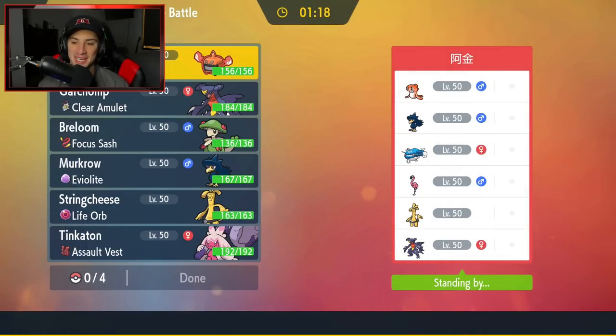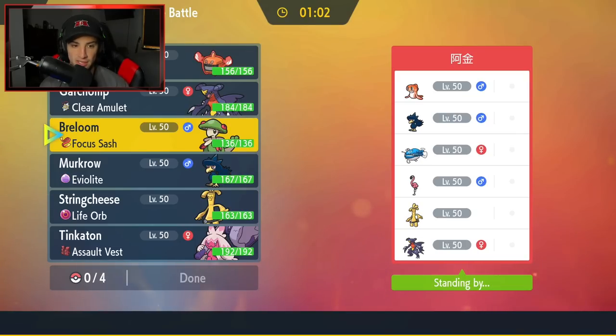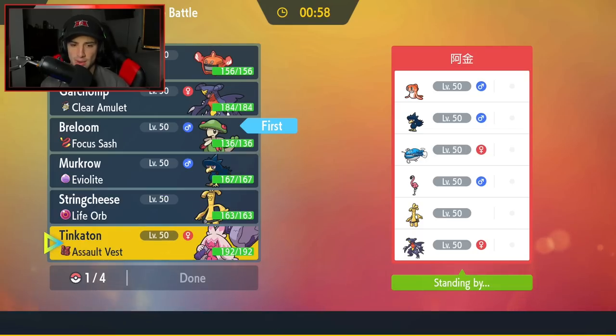First match coming at you guys, we're going up against a tough squad — Dodonzo and Flamigo combo. Definitely got to watch out for that, alongside Murkrow, Gholdengo, and Garchomp. Murkrow is obviously going to have to be a Pokemon that we bring, but probably more so as a back-end Pokemon because it can get real scary. I'm going to go Breloom as the lead so I can support any Pokemon I want and get after the battle that way.